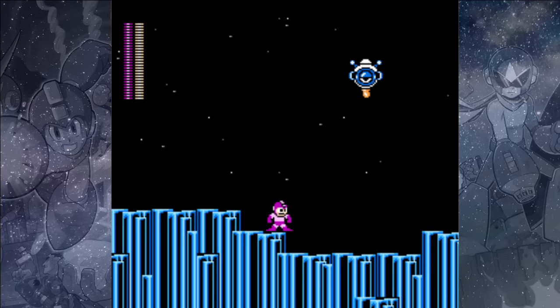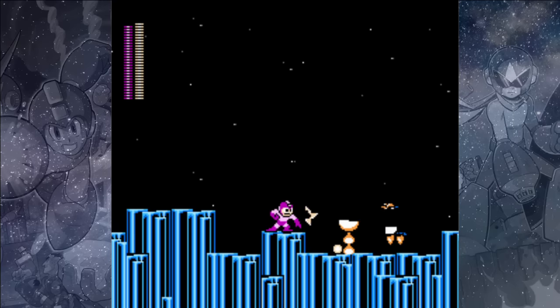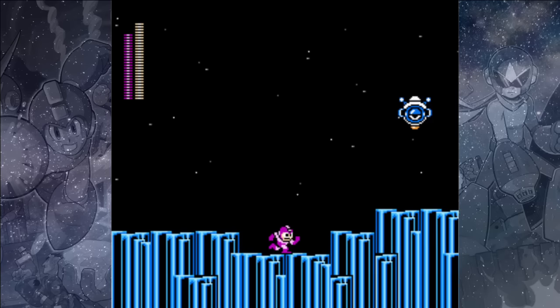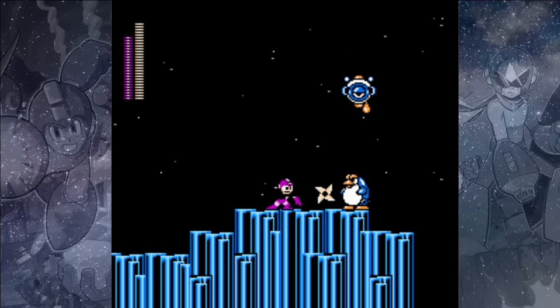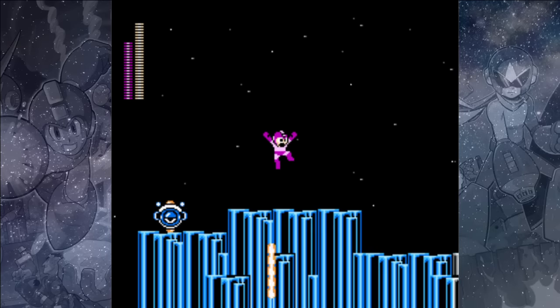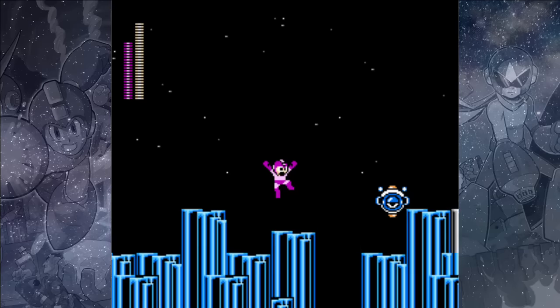The Shadow Blades are like a toned-down version of the Metal Blades from Mega Man 2. You can only shoot them in five directions instead of eight, so you can't shoot them downwards. They don't have quite the same range, and they can't be shot out as quickly, but they do have a boomerang property, which is very awesome. They also don't seem to consume too much weapon energy, so you can use them just as a standard weapon.